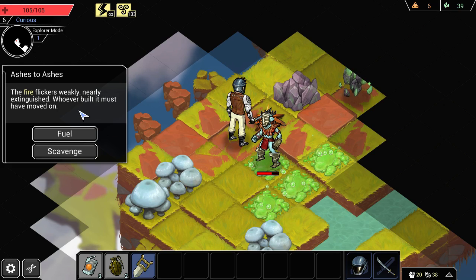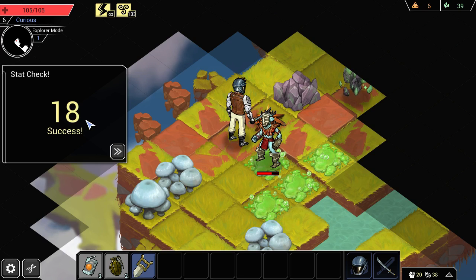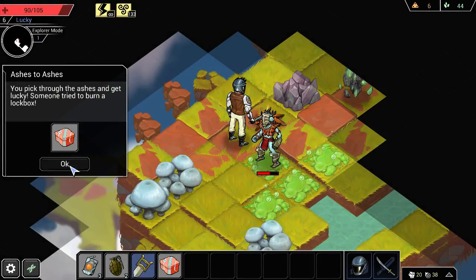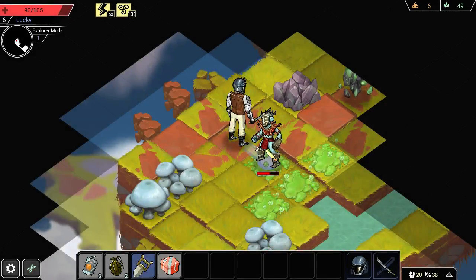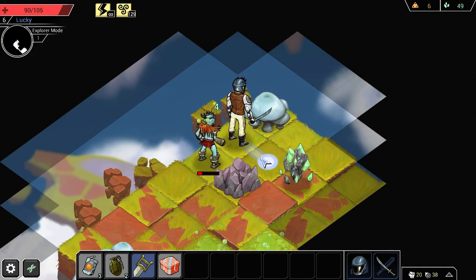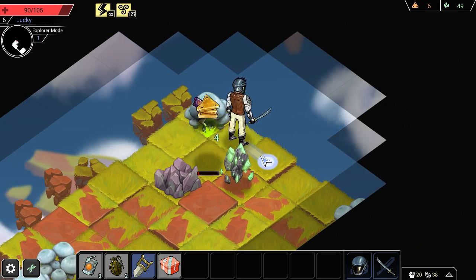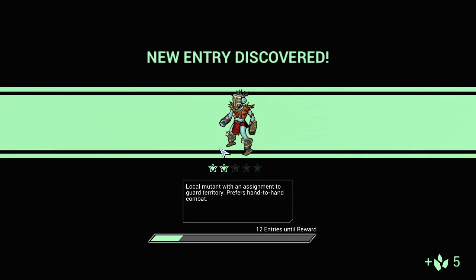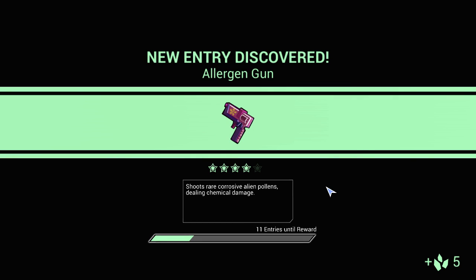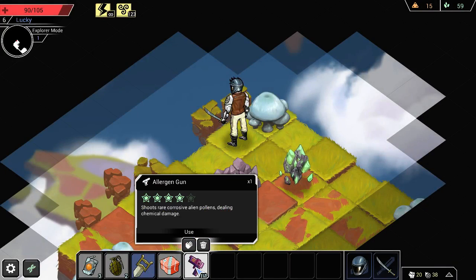We have the option here of Ashes to Ashes — we can either fuel the fire or scavenge it. I'm going to try to scavenge it this time. We'll get a skill check here, which I'll probably fail. Oh, we got a success! Nice. We got a gift box from that — contains some scrap and a small item. Now this guy does not like that I poisoned the ground below him, so we'll have to deal some combat damage. I'm going to let him get poisoned as much as possible before I deal anything myself. There we go, that saves me the trouble. And we also picked up an allergen gun as a result, dealing chemical damage — that should be very convenient.